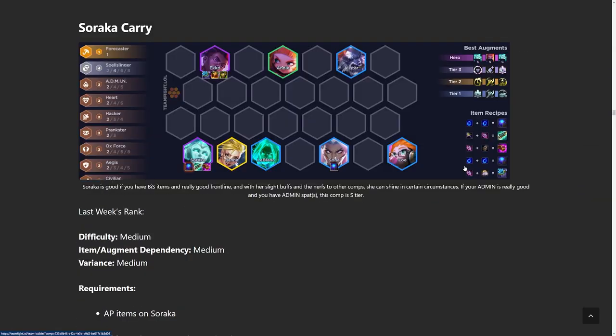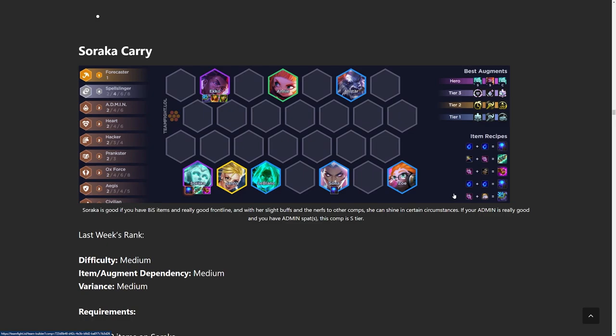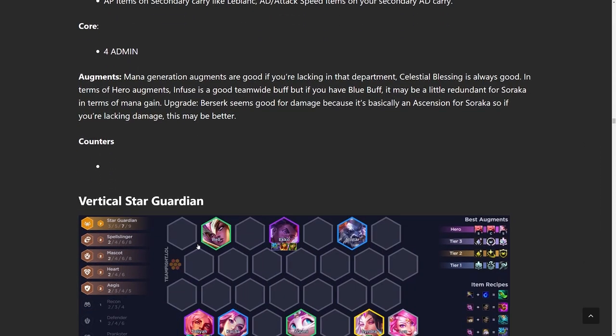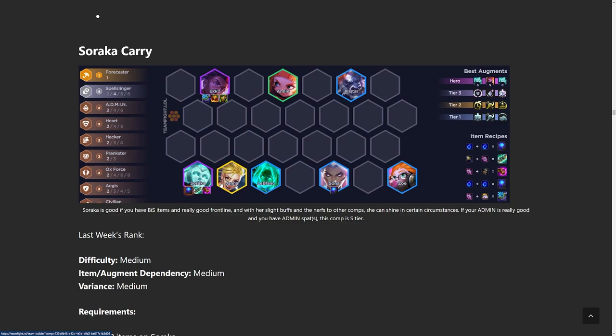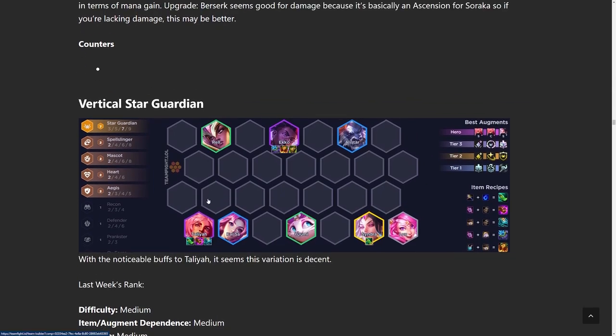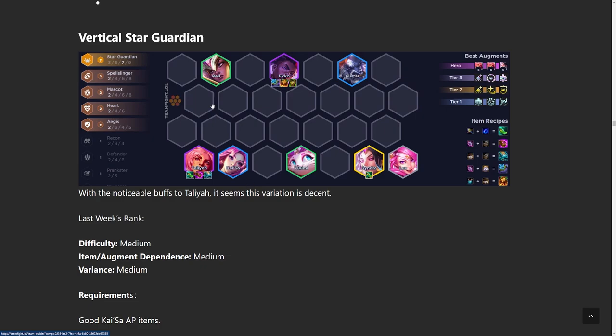Onto the next build, we have Soraka Carry. Soraka Carry isn't as good as Talia, but it's still super solid. What I like to do is flex into it because you don't need to force a comp from the get-go. That's why the AP tree is so powerful — there are a lot of different options. Even if you don't hit the best version, which is the Talia build right now, you still have other options like Soraka that are pretty playable. You pretty much play all the same units and just throw in Soraka instead of Talia. Soraka is also getting removed in the next set, so if you love Soraka, this is the last time to do it. Let me know what ranks you guys are trying to hit before the end of the set!